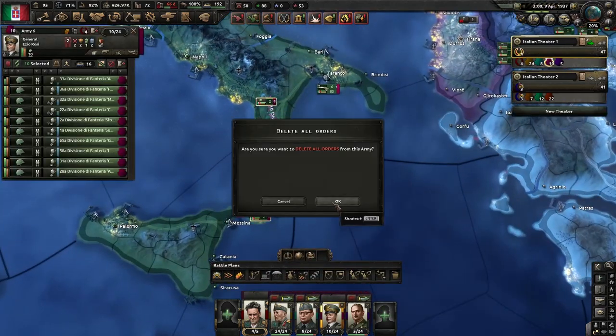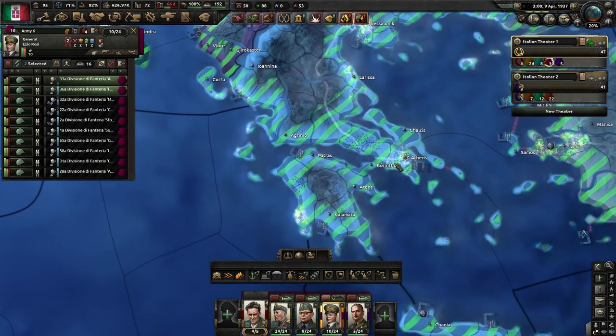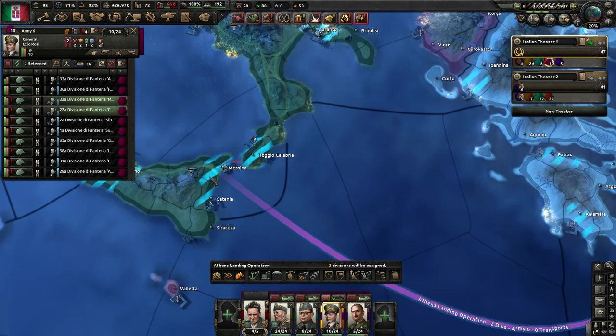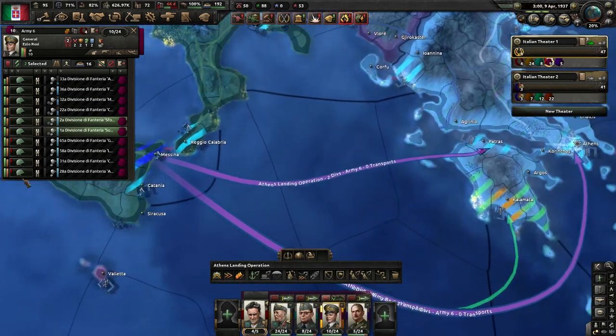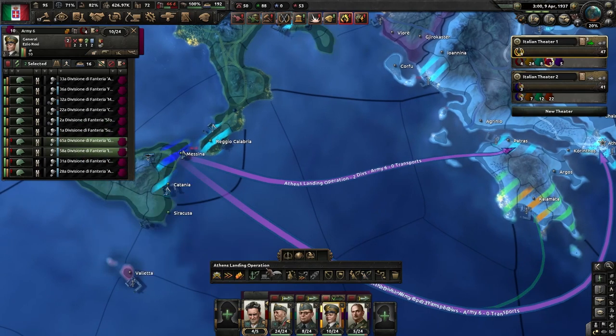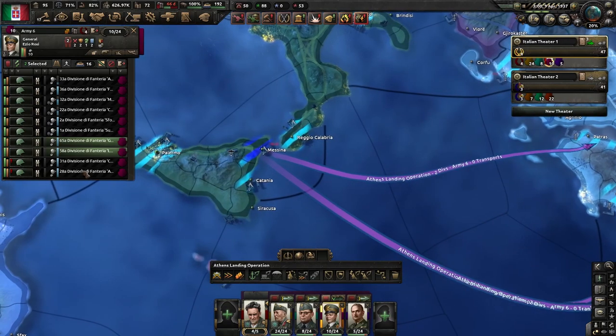Let me pause briefly because I do want to start planning our naval invasion. So a couple to Athens, a couple to Patras, a couple to Kalamata, and a couple to Corinth.